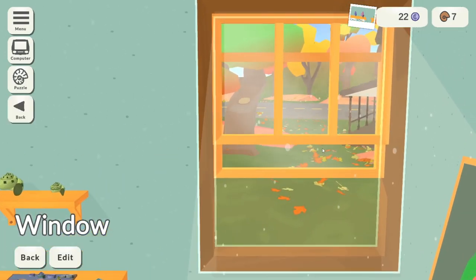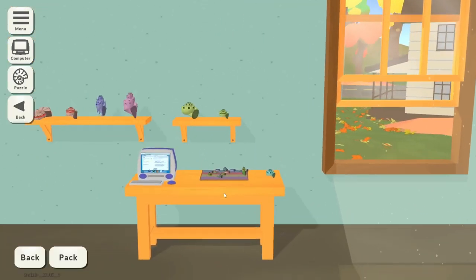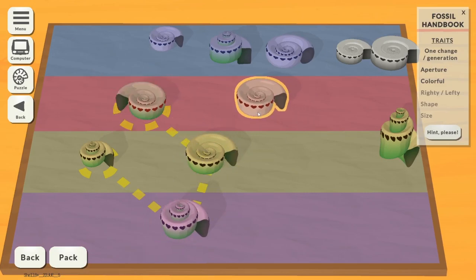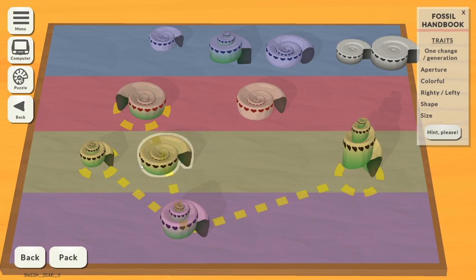You can also look out the window — it's definitely very autumnal out there. Back to the puzzle: these two are identical, only flipped — a righty and a lefty, so they can be linked, that's an end point. This one might be the same — it's got the same aperture, the same colourfulness fading into green. I reckon that's linked. That makes things incredibly easier and all this stuff is done with.